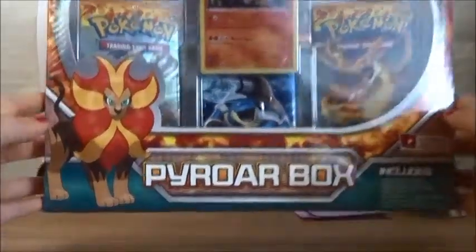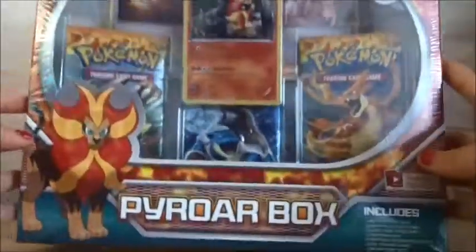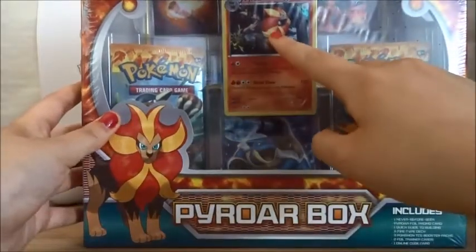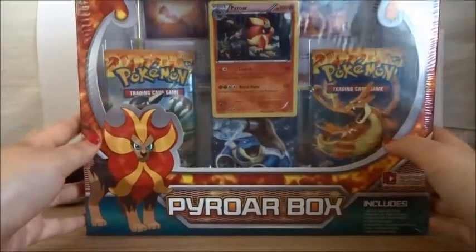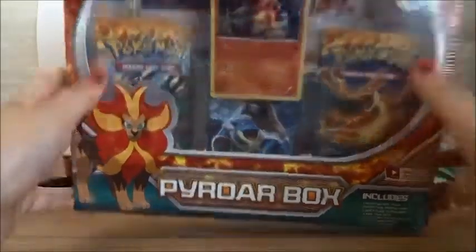So a quick review — Pyro. It comes with 3 packs, 3 holo card sleeves, 2 straighteners, and 1 Pyro promo.